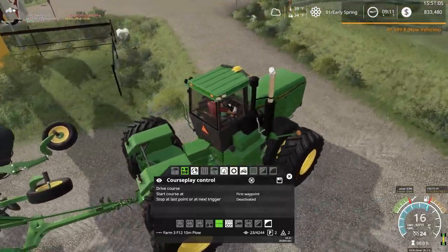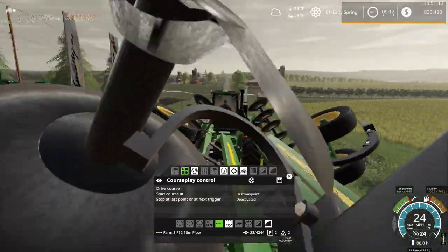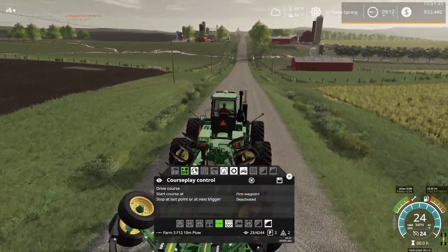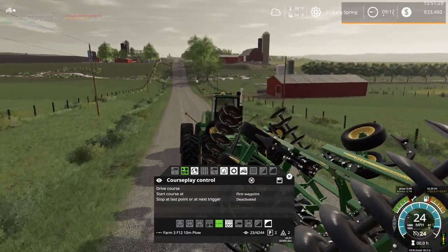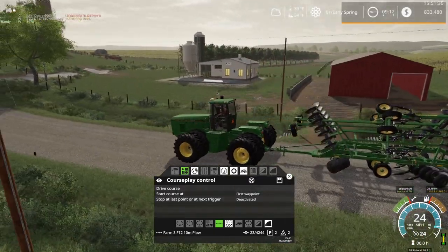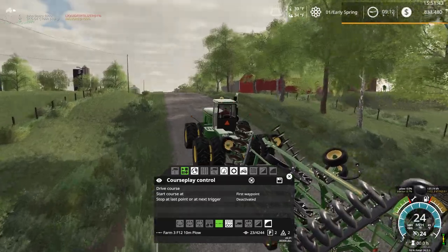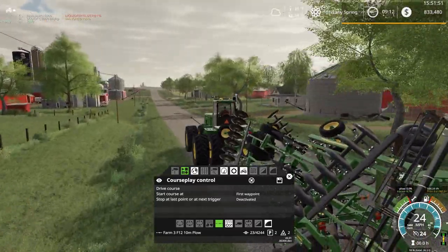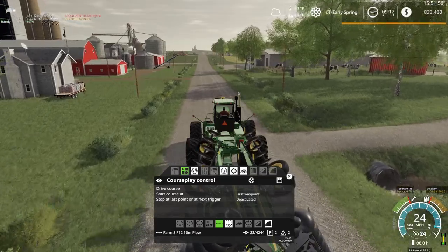Hopefully this actually counts as a proper plow. I'm just assuming this will probably leave a plowed texture. One of the ideas behind an implement like this is one-pass tillage — meaning you can essentially plow and cultivate in one pass. It doesn't really work that way in real life per se, but basically plow and leave your soil level enough to plant on, all in one pass.